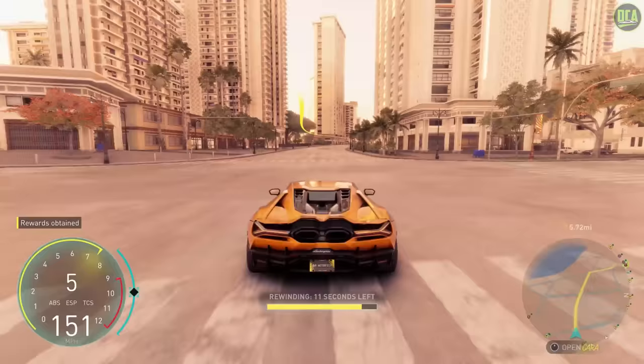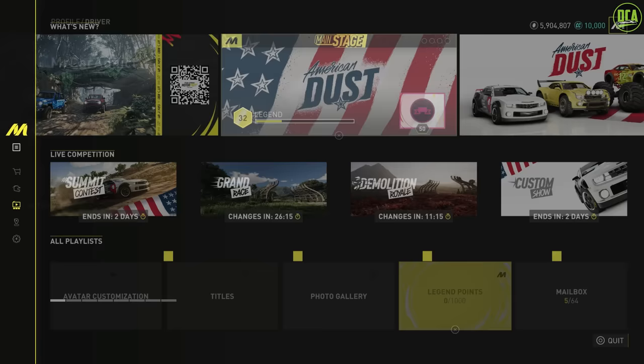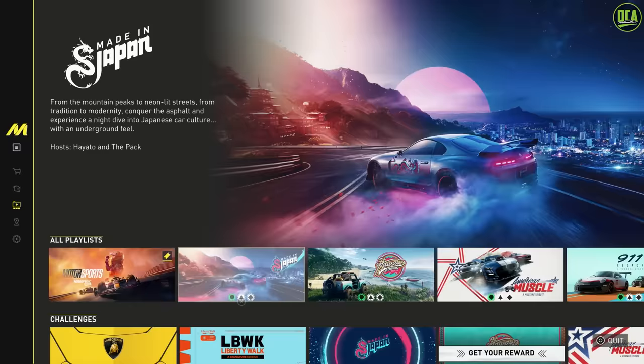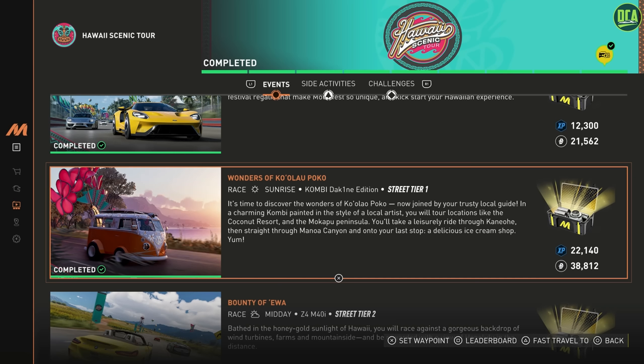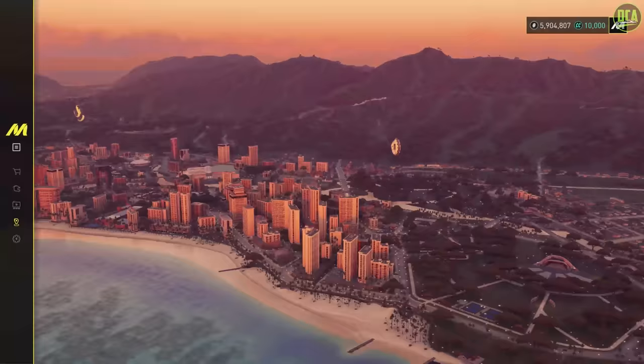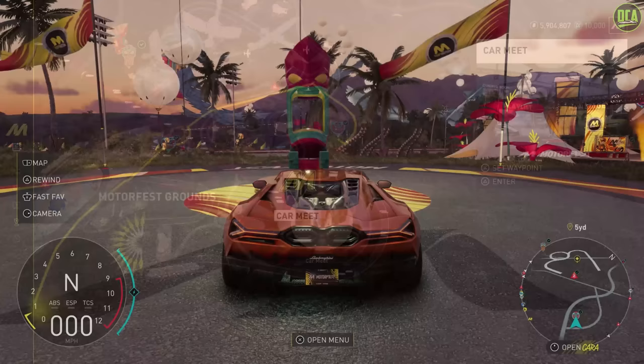Alternatively for money making, just in case this is patched, the second best method is the Combi race. Go to your Activity section, go to Playlist, and find the Hawaii Scenic Tour playlist — make sure you've completed it first. Then select the Wonders race with the Combi in it — you can see it in the thumbnail. You need to complete this race with the Combi first if you haven't already. Then open your map and fast travel there. If you can't fast travel there, fast travel to the Motorfest Quarry instead, which is right next to it. Once you're there, open the menu for the event.